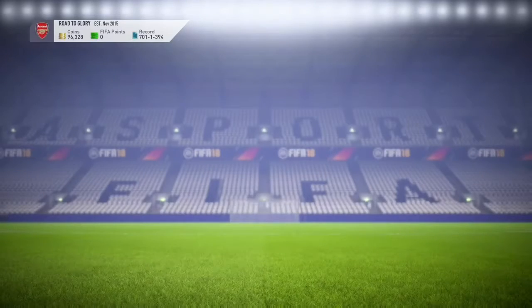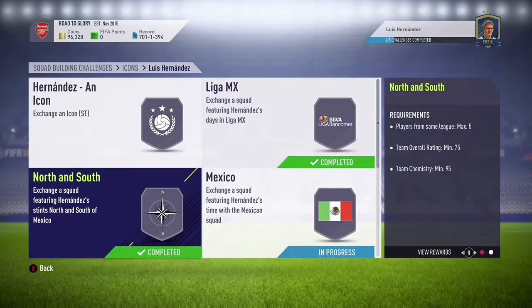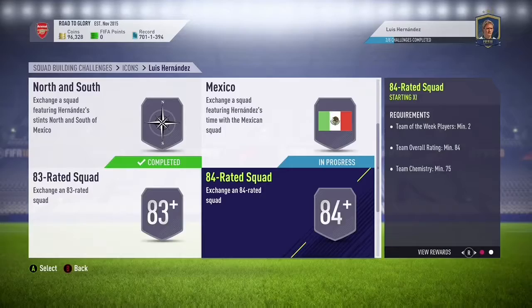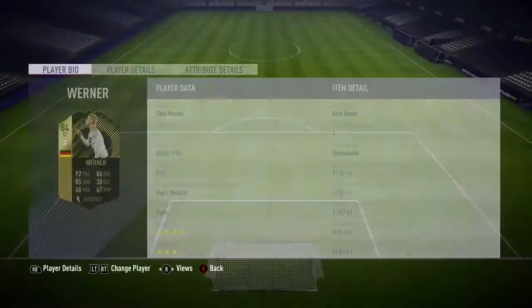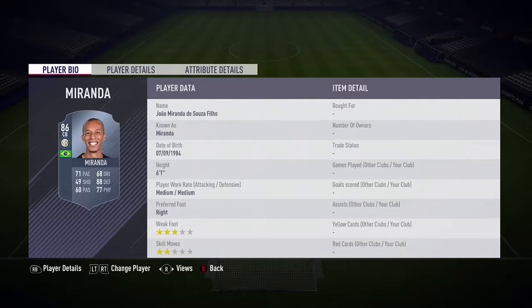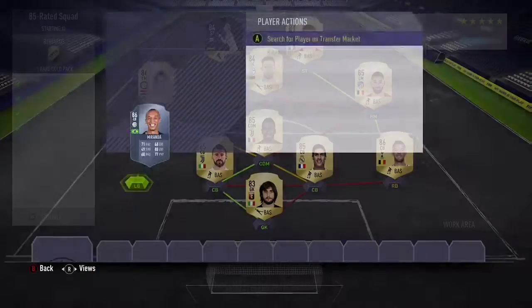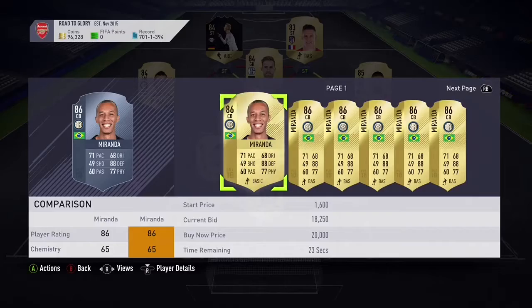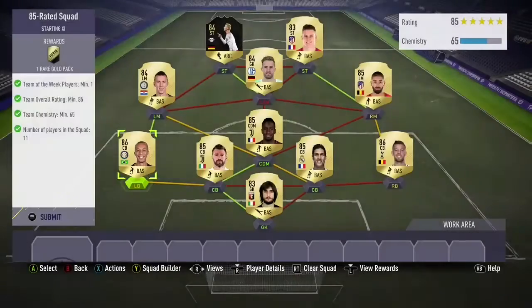We've got most of the players already because of some other SBCs I've done before. The icon one is gonna cost us the most - around four to five hundred K. The 85-rated we pretty much have completed with first owners. All we need to do is buy that Miranda. The meta we paid 2K for, but everybody else is pretty much first owner. Our Pyramid was another 2K, so the 85-rated SBC pretty much cost us like 24,000 coins, which is pretty damn cheap if you ask me.